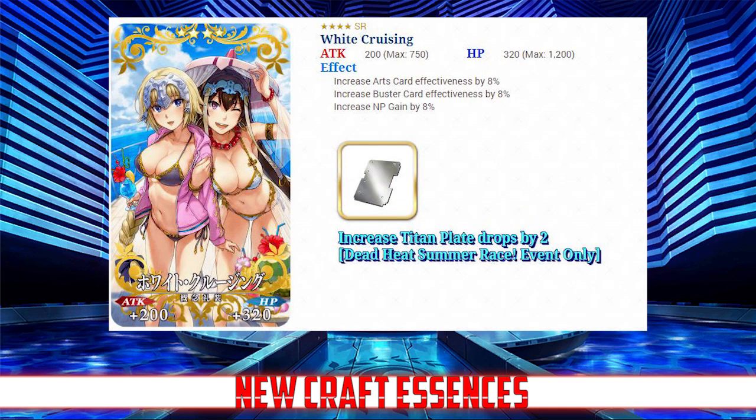Moving on, we have the four-star White Cruising. It increases arts and buster card effectiveness by 8% as well as NP gain by 8%, and also increases titan plate drops by 2. Max limit breaking it raises arts, buster, and NP gain to 10% and titan plate drops to 3. This is an excellent craft essence for mixed deck attackers like Emiya and David, and it works wonders for offensive casters with buster noble phantasms like Ilya, Nero, and Sanzo. It's a very strong craft essence even outside of the event.